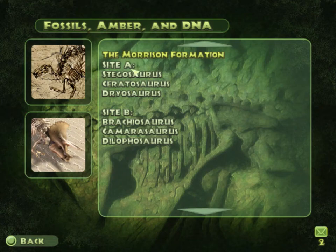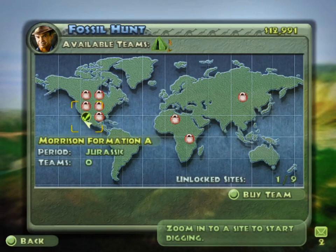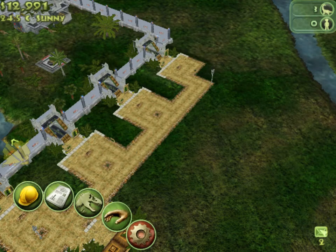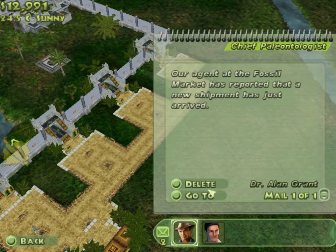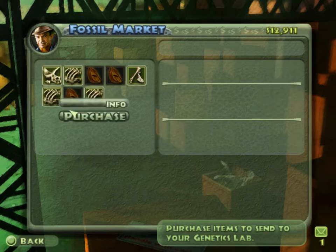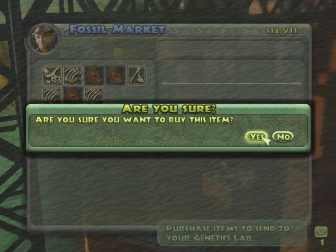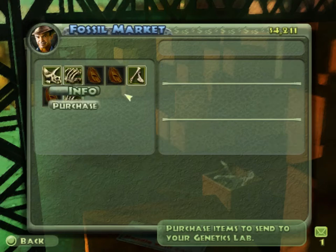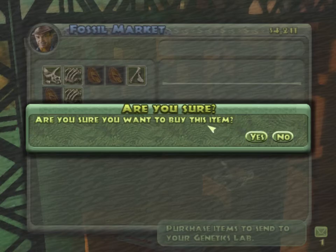Info — site finds: Stegosaurus, Ceratosaurus, and Triceratops. Zoom in. Now let's put some planes — that's good. Let's see what they have — fossil market: Triceratops, Stegosaurus. Stegosaurus and Stegosaurus — we'll buy that. Good.